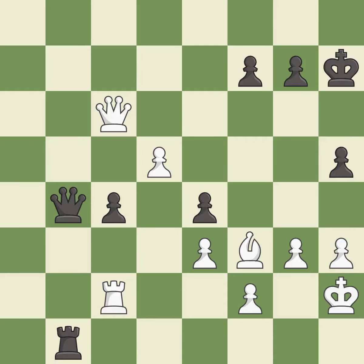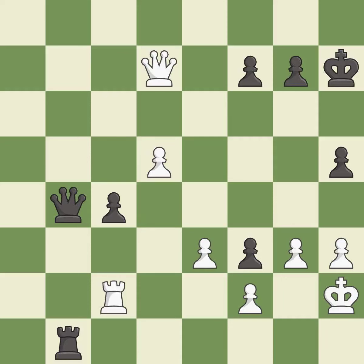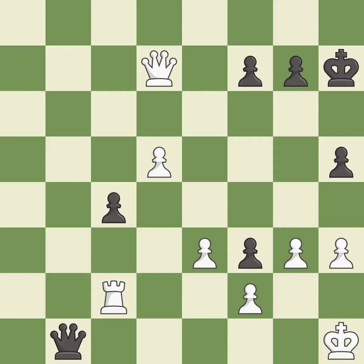This maintains the balance in material with a good trade. Recaptures. This threatens to force eventual checkmate. This threatens to fork pieces. That was a great move and very hard to find — this is the only move that works. This stops the opponent from being able to fork pieces — it is brilliant. This removes a rook that put the king in check — it is forced. This forks pieces by creating a simultaneous attack. This is the only good move — it is a great move.